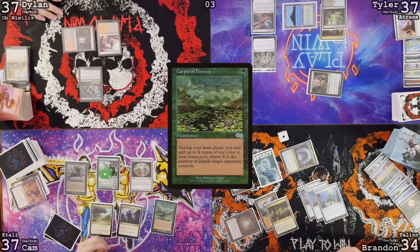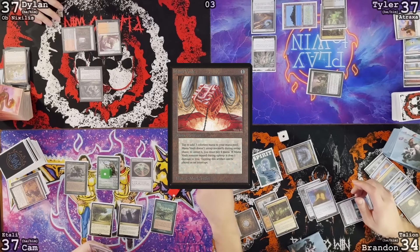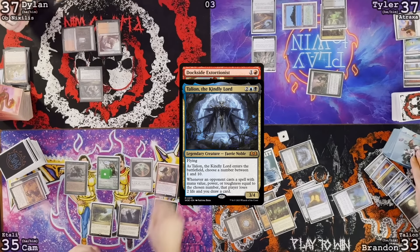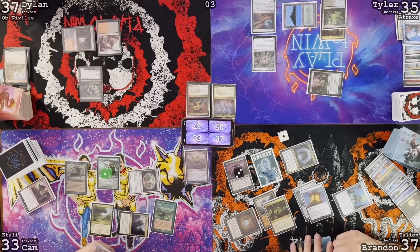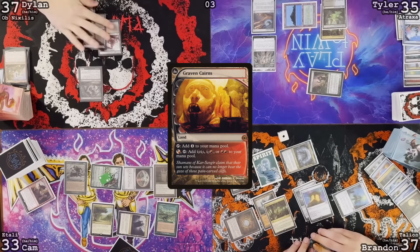Go to my turn. Draw for turn. Target Tyler with Carpet of Flowers and make two red. I haven't used this, but I untapped this — I should have taken another point of damage. I think it's right to cast Dockside Extortionist first. Talion trigger — lose two, you get a draw. I'm going to show you a Pact of Negation. Pact of Negation resolves — each lose two, I gain four. Second main, cast Grim Monolith. Pass turn.